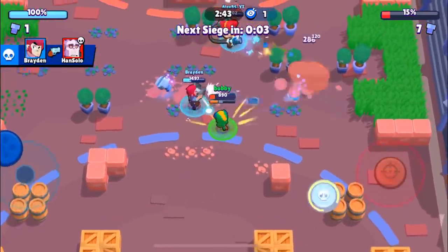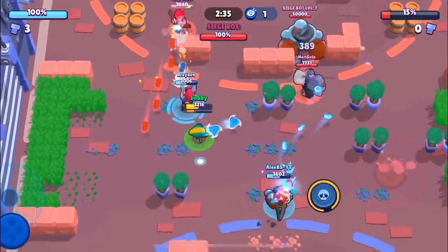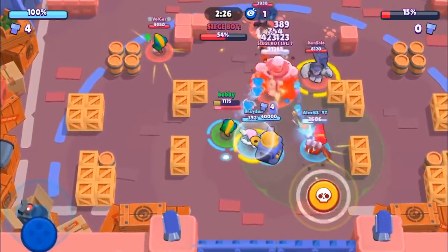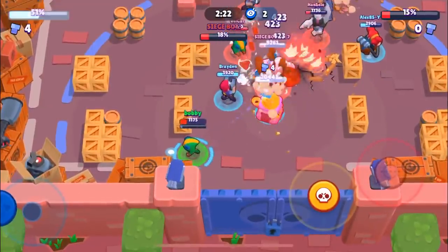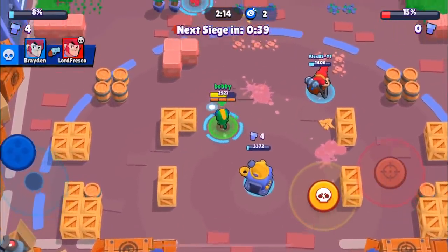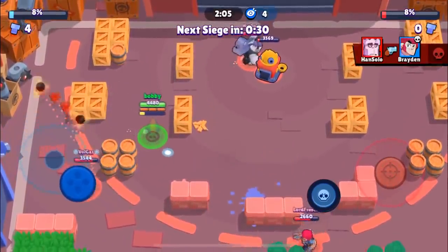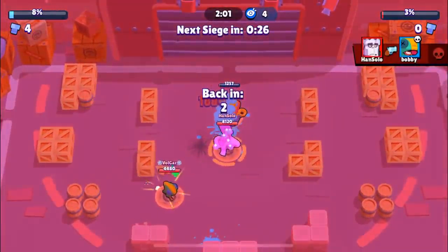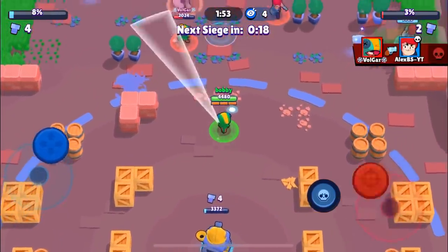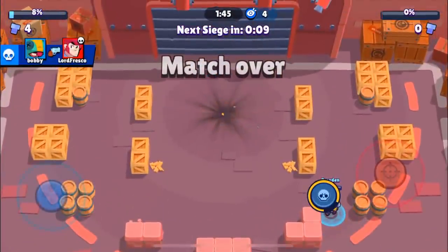Really good super from Brayden — we're super close to our super and we're able to take out that Leon. They're going to get a push here. We get our super but we have to defend, so we're just going to focus on defense and make sure a hundred percent is not done to us. They actually do a good amount of damage. We go invisible and Brayden also wants to do some work to the safe. Oh my god, they just stopped it — this is going to be a crazy finish. The Frank wants to tank for the Colt, I don't think Frank can do too much damage here.